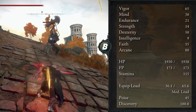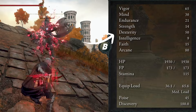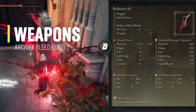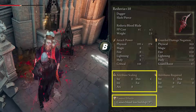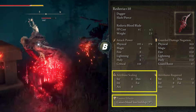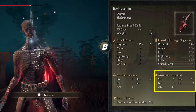These stats are for my level 200 character, but if you have a lesser level character you can follow the attribute ratio that I have. You're going to run with 2 Reduvia daggers that have Bloodlust buildup, scaling B with Arcane and C with Dexterity at max level — hence the big points in those attributes. It has very low requirements, so you can start using them right away in early game.